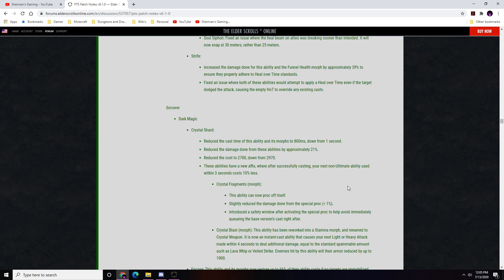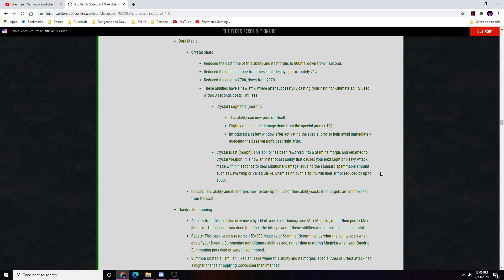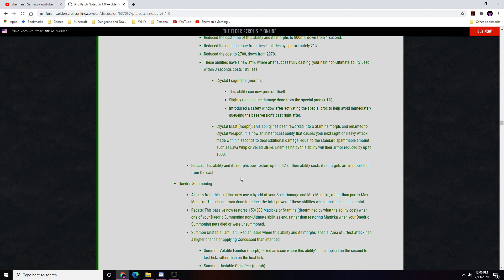Crystal Blast morph has been reworked into a stamina morph and renamed Crystal Weapon — an instant cast ability causing your next light or heavy attack within 4 seconds to deal additional damage equal to a standard spammable. Enemies hit will have their armor reduced by 1000. This ability and its morphs now restore up to 66% of their ability cost if no targets are immobilized. This is a good change — we needed a stamina morph for sorcerer.